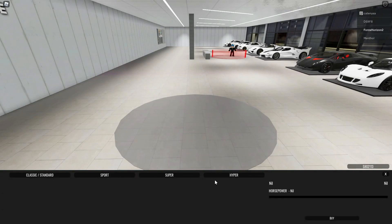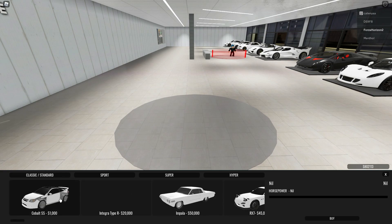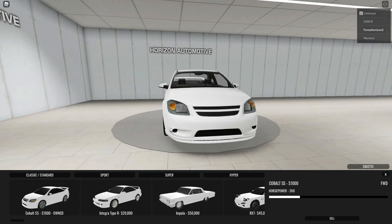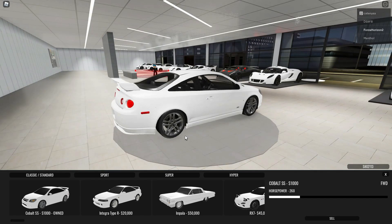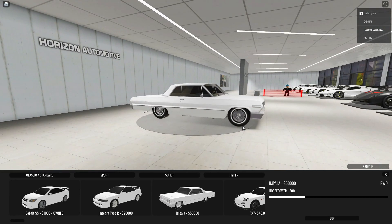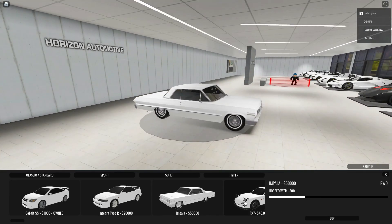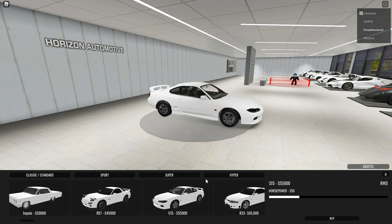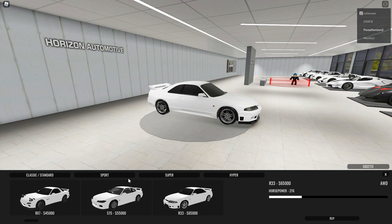Cars are divided into four classes. Starting with classic/standard cars: you have the Chevy Cobalt SS which is the beginner car, a Honda Integra Type R, a Chevy Impala which is actually a lowrider, a Mazda RX-7, a Nissan S15, and an R33 Skyline.